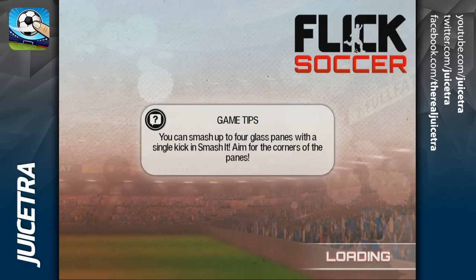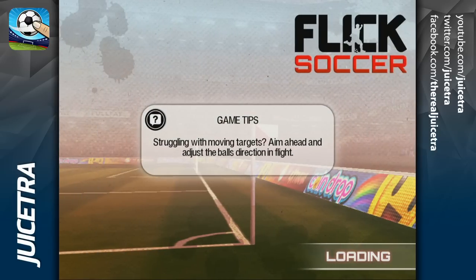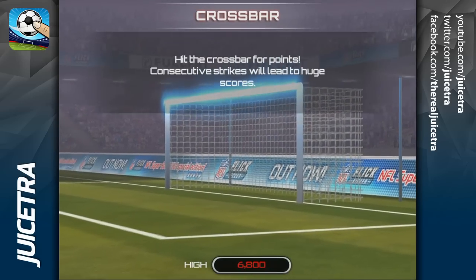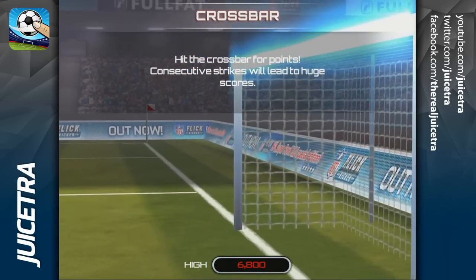Alright, what should we do now? Crossbar challenge? I'm asking you like you know. Let's do crossbar challenge. Struggling with moving targets? Aim ahead and adjust the ball for direction in flight. Thank you for the quick tip. Hit the crossbar for points — consecutive strikes will lead to huge scores. High score 6800.